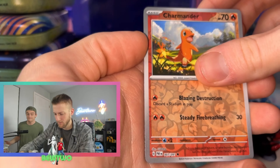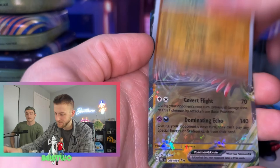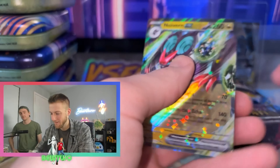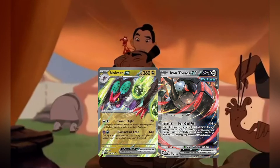Kilowattrel. Charmander Reverse. Arboliva Reverse. Naclstack EX. They're giving me more EXs than they have. I haven't got this many EXs, but I don't want them. They're disgusting.